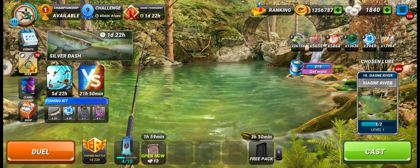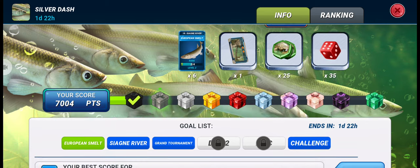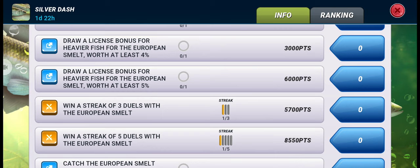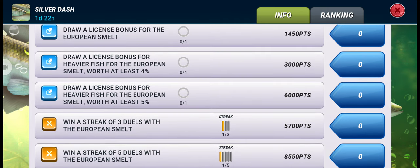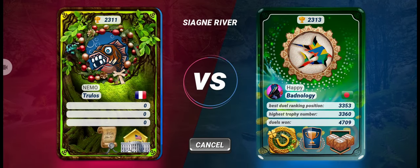In the second box we'll get another six lures of European Smelt, and to get that we need to reach 20,300 points. Let's try by completing the streak task — we need to win a streak of five duels with the European Smelt, which will give us 8550 points. Let's see if we're lucky enough.